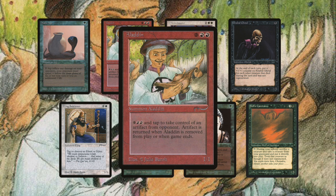Another card from the same expansion, Arabian Nights, is Aladin. Aladin costs 2 red and 2 for a 1-1 creature. For 2 red and 1, you tap it and you can take control of an artifact from your opponent. The artifact is returned when Aladin is removed from play or when the game ends. You can tap it, steal an artifact, next turn untap it, keep the artifact and steal another artifact. This card should be bonkers in a format like Old School Magic because everybody is playing with artifacts.